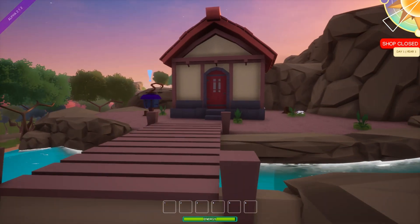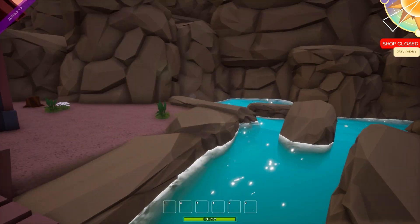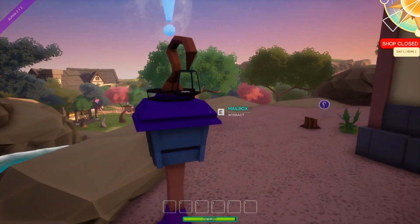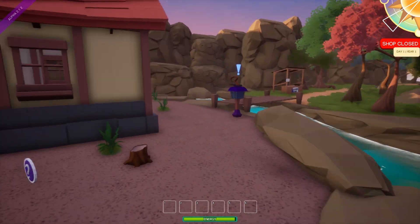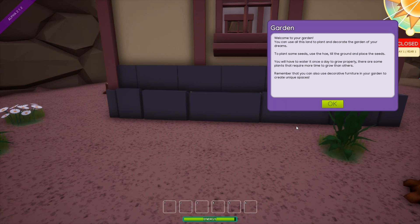Place items from your inventory on the counter to supply products to the villagers before they run out of patience, otherwise they will leave without buying anything. At least they won't be throwing eggs at me. Welcome to your garden — you can use this land to plant and decorate the garden of your dreams. To plant some seeds, use the hoe. Hoe jokes, they never get old. Till the ground and place the seeds. You'll have to water it once a day to grow it properly.